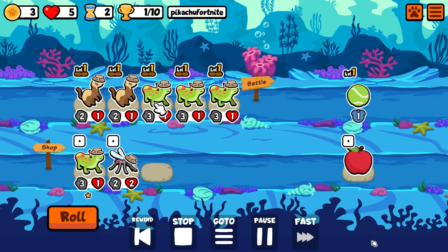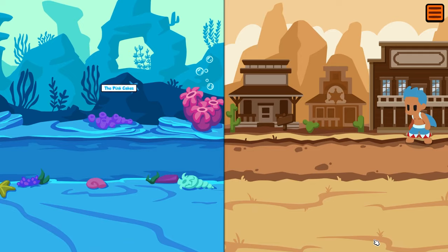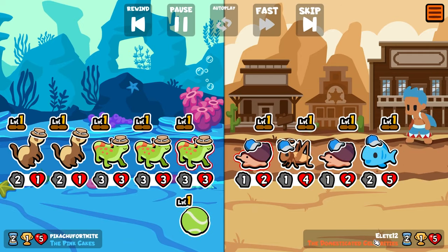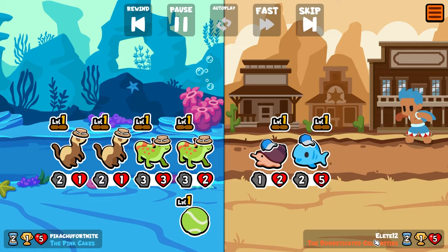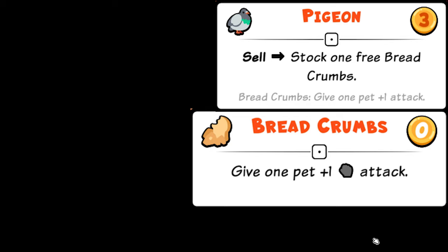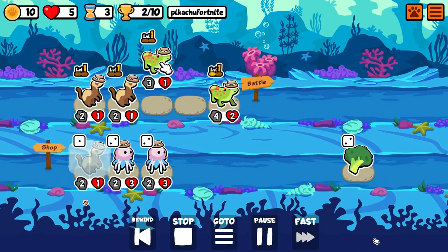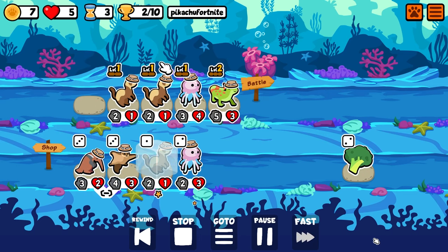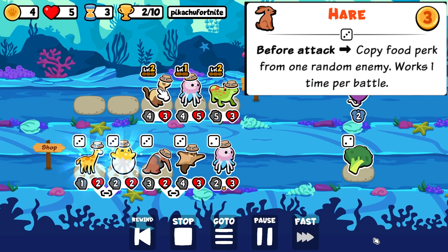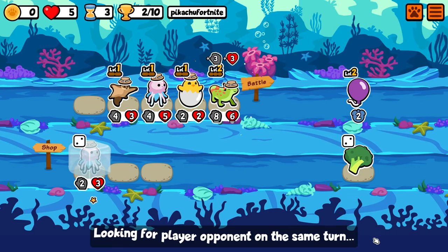In the surprise update they released today, they added two new pets and one food perk, plus some buffs and changes to other animals. The Pigeon is a tier one pet and when you sell it you get a breadcrumb which increases your attack. The Hare is a tier three pet in the Puppy Pack that copies the ability of a random foe — it's kind of like a poor man's Raccoon. Raccoon actually got changed to tier five.